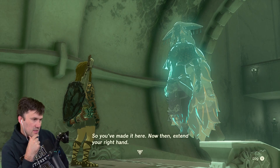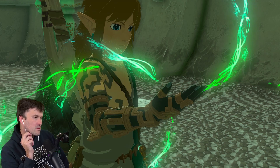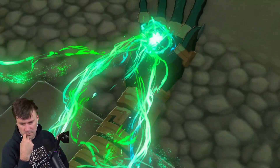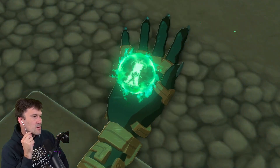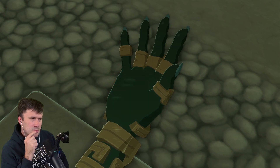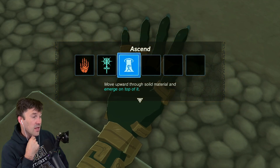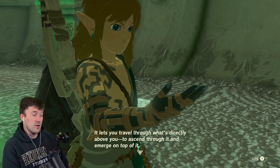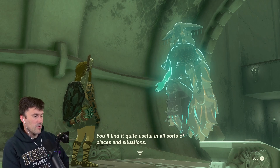So you've made it here now - extend your hand. It's a little guy being beamed up by aliens! Ascend - move upward through solid material, emerge on top of it. Let's go, this is the Ascend ability. It lets you travel through what's directly above you, ascend through it and emerge on top. Quite useful in all sorts of situations.